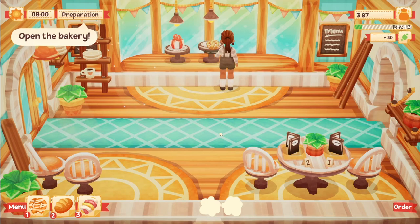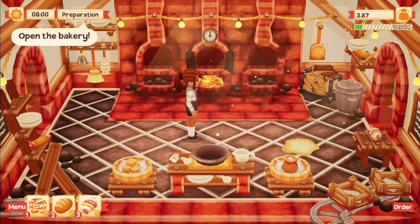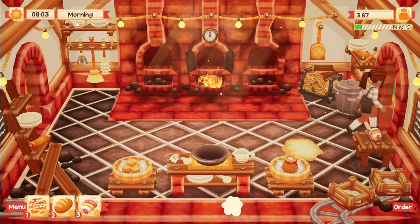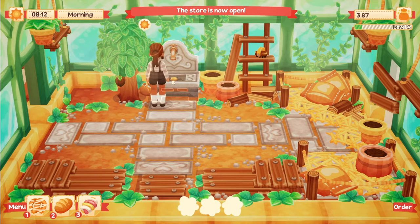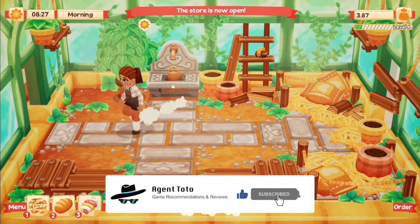As for the layout of the structure, there are three spaces within the shop. On the far left, you have the actual shop where customers can purchase your baked goods to take to go or they can dine in. In the middle, you have the bakery, which initially contains your ingredients, one operational stove, a trash can, and a broom. And on the right, you have the greenhouse, where you can later plant and harvest fresh ingredients to bake with, and you can also raise your livestock over there.